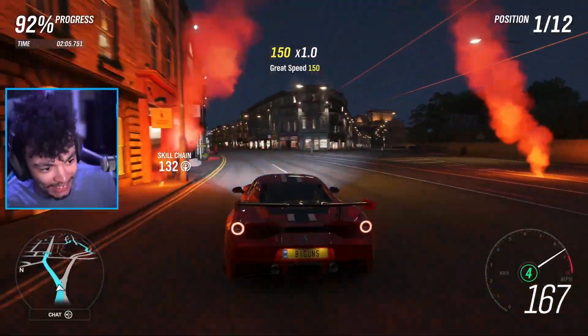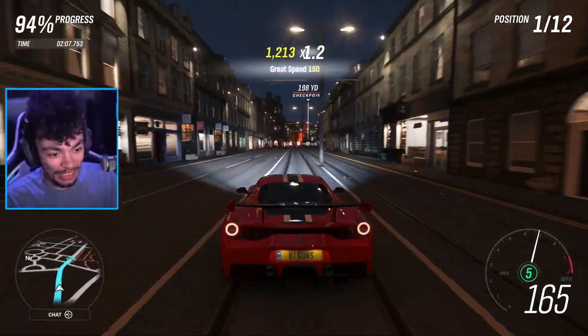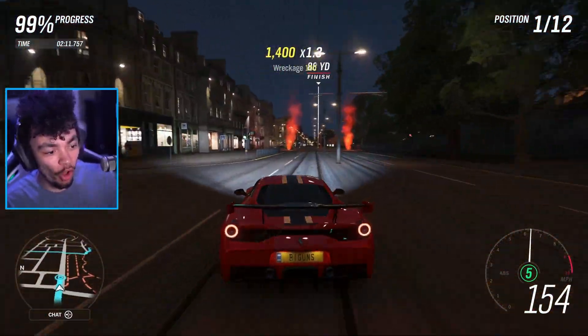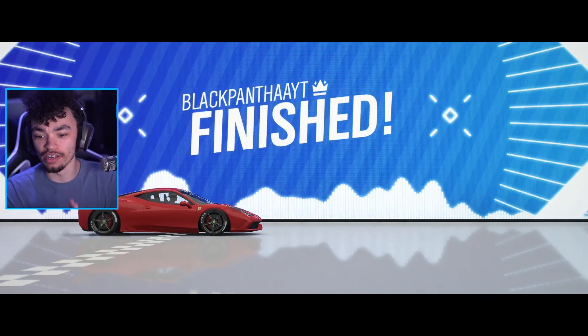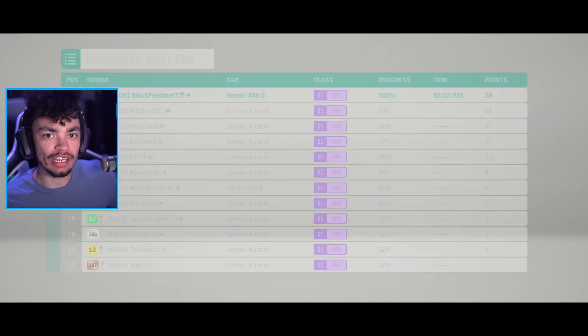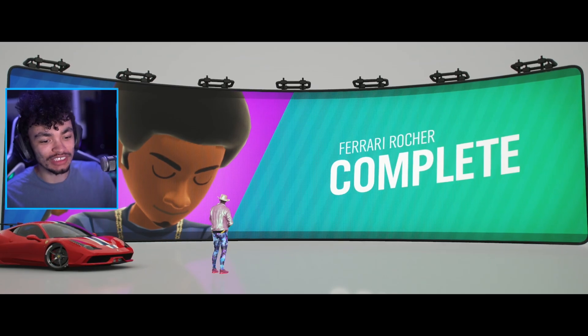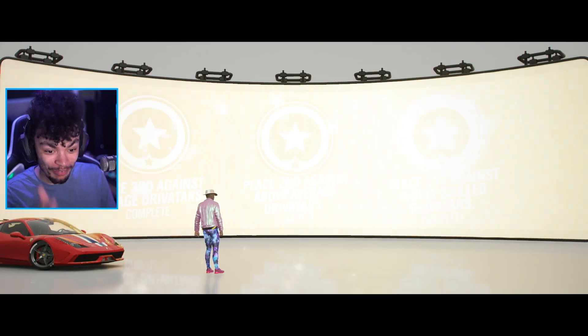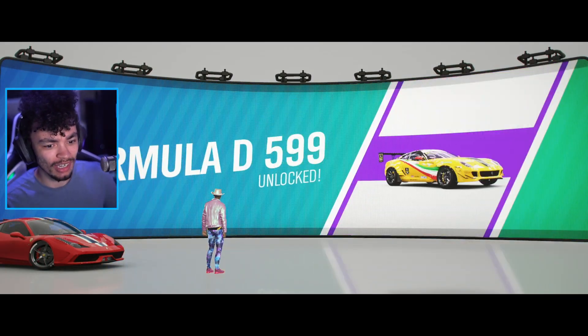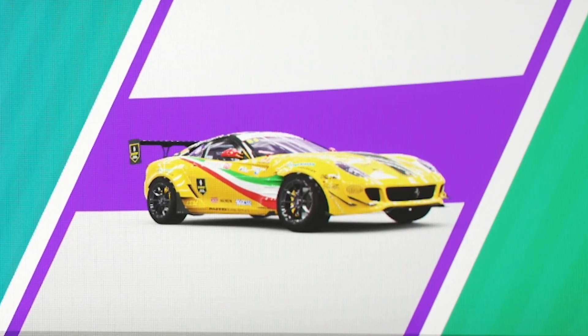A few modifications later, this is the state of the car. We're going to be finishing this event right here, which should give us the Ferrari 599 Formula D across the line. Smoothly, like butter — like a Ferrari with a lot of downforce. And now we should receive our prize, which is the newest drift car in the game, which I have high hopes for. I have high hopes that it's going to be easy, smooth, reliable. The Formula D 599 — let's cook it.